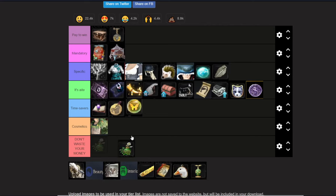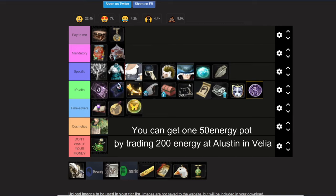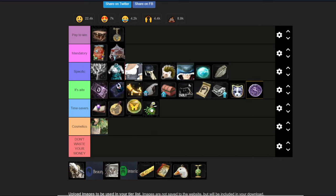There's also the Energy Potion, which restores a certain amount of energy — usually the 50 energy restore is the one you want. I'd almost put this in Don't Waste Your Money, but right now on EU specifically we just don't have this item on the central market. So if you don't want to wait for your energy to recover and want to gather immediately, it could save you some time.